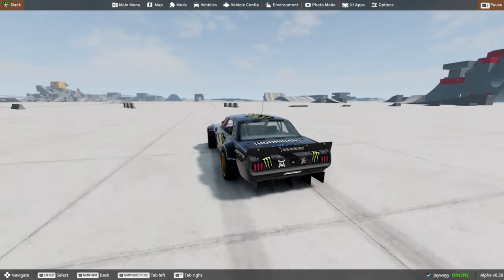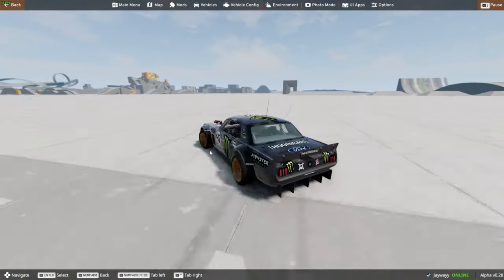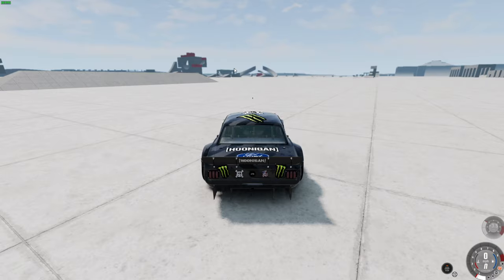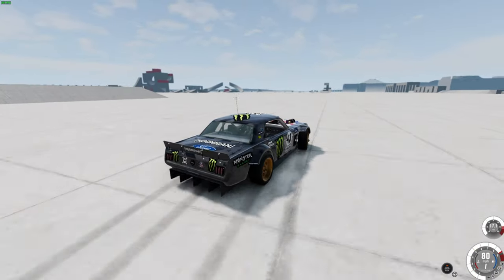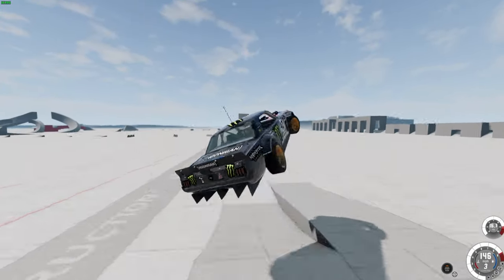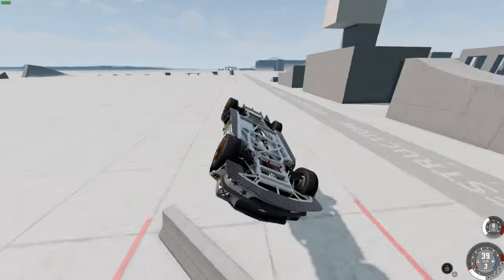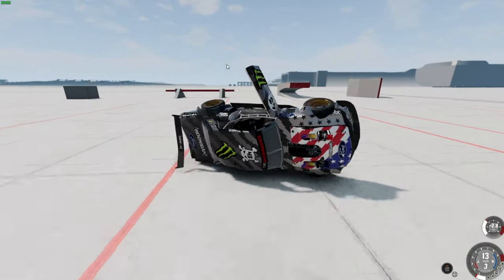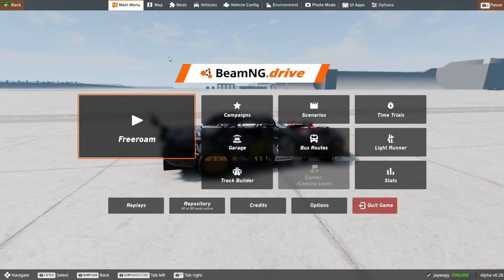Yeah, so we'll test this thing out a little bit. I don't know, it's pretty fucking powerful. It comes with a few different versions too - the rally, the strip. Let's try some of the downhill races with this thing. It's so loud. Yeah, let's go to the downhill track.